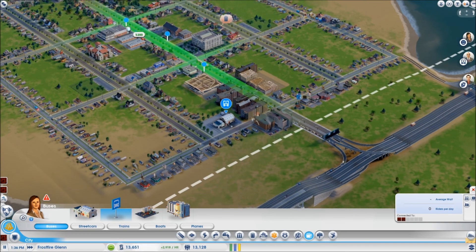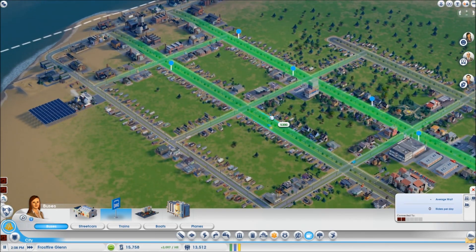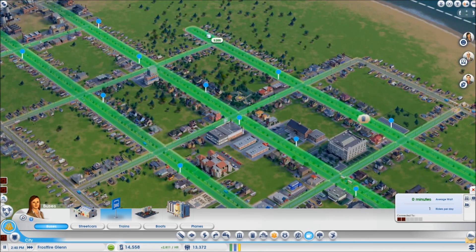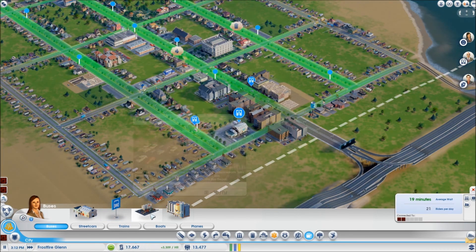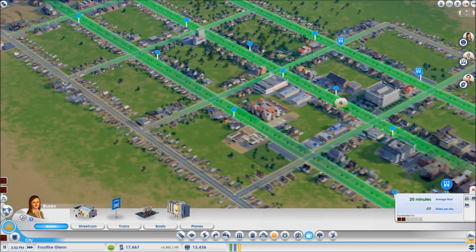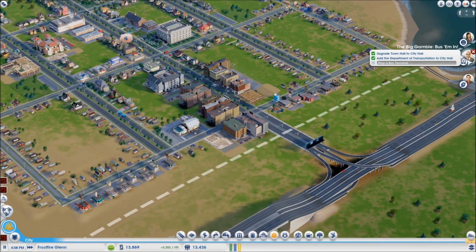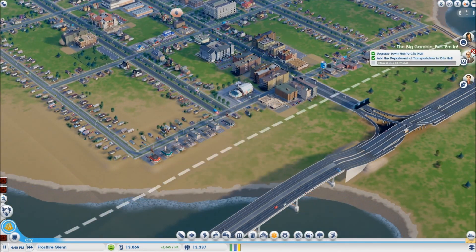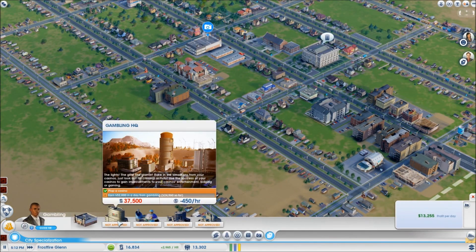That guy wanted a bus depot for his tourist thing, but it didn't update — that's confusing. I've added on a shuttle bus. He wanted a bus terminal — that's the big expense — I'm not doing that yet, eventually maybe. For now, no.